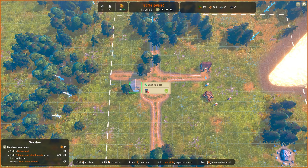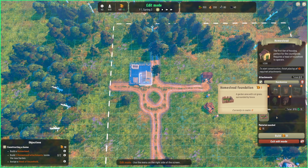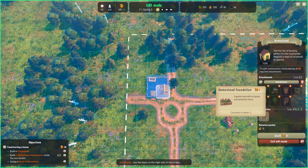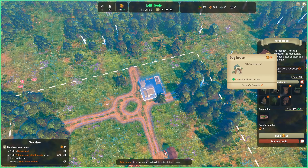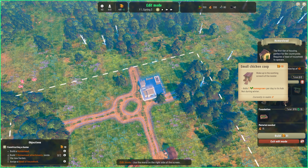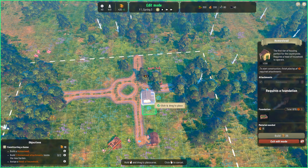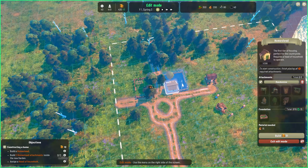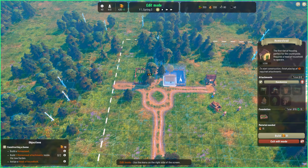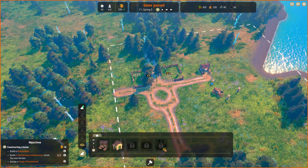Now I'll build our first homestead - one there. And we'll build it some garden area here, or foundations as they're called. Homestead foundation. Within there, it's going to automatically randomize and assign various items which just give you desirability or food. So we'll go ahead and build that one there, and we'll build another one opposite it too. So our first two homesteads ready to be built.